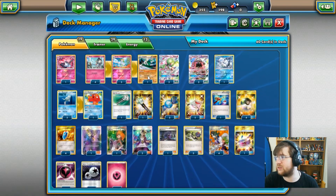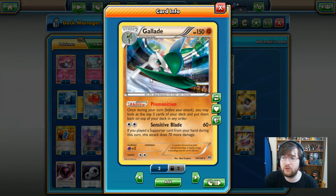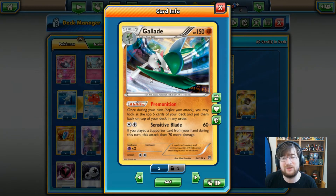A few of the techs he was running: one Gallade, a Stage 2 150 HP fighting type Pokemon with Premonition — once during your turn, look at the top five cards of your deck and put them back in any order. He also has that opportunity to hit for fighting weakness. Gallade's Sensitive Blade attack costs just a double colorless energy and does 60 damage, or 130 if you played a supporter this turn, which most times you will.